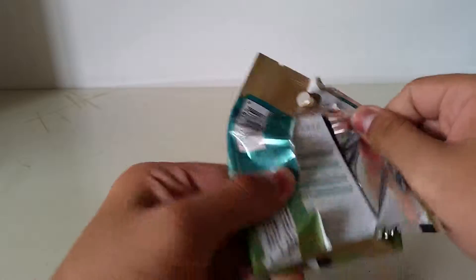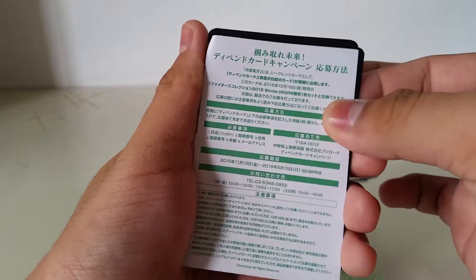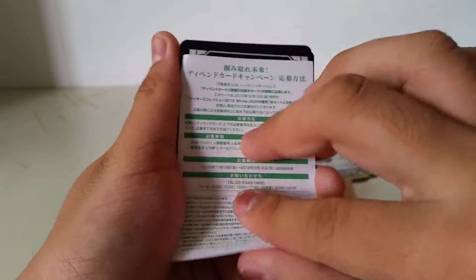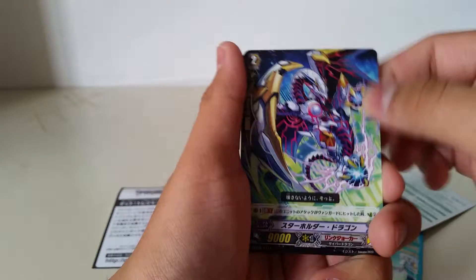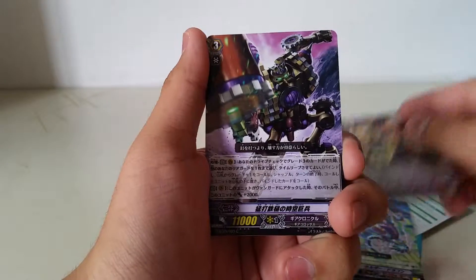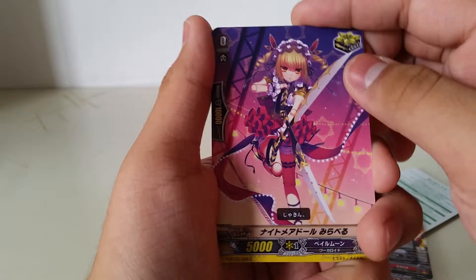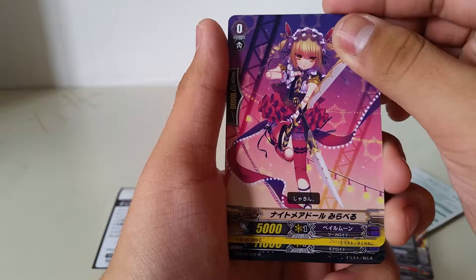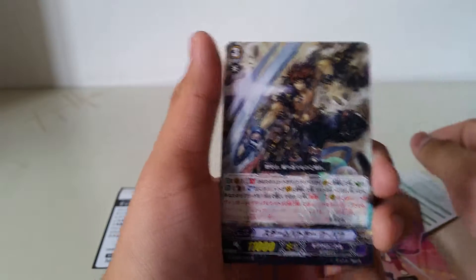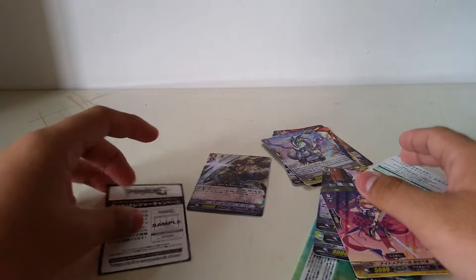I don't think this one will be a 4 ADF. Is it a strike? If it's a strike... Is it? Oh no, it's not a strike. Okay, so first card: Link Joker. This Narukami, I presume. Gear Chronicle. This Nightmare Doll Critical. And... oh, it's a rare.